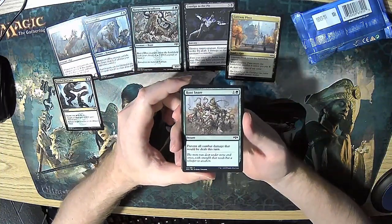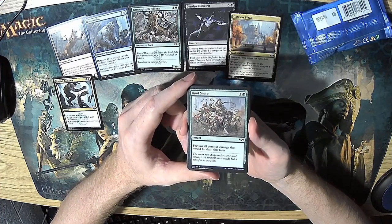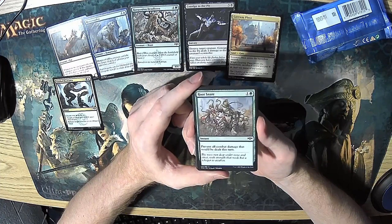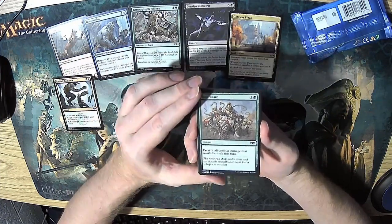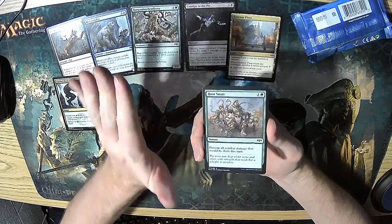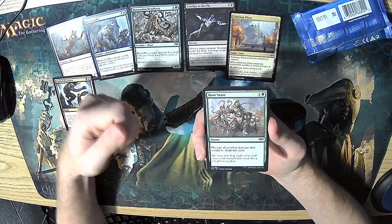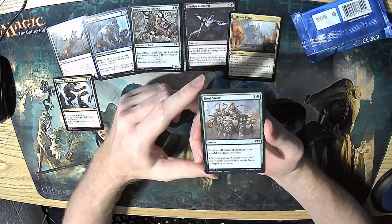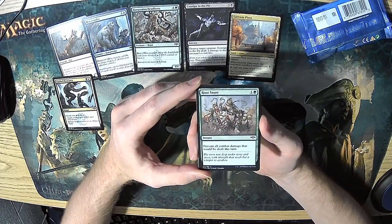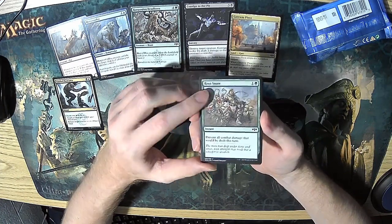We have Root Snare, which is an amazing card. For those of you who don't know, I love fog effects. I once won a game day with a turbo fog deck that was extremely annoying to play against, but a lot of fun. That said, fog effects are not really good in limited. They are extremely powerful effects, don't get me wrong, but what you're trading for that power is having a card in your hand that potentially does nothing. It is very situationally useful, which means it's not necessarily worth including in your deck, so I often don't run fogs in limited — but man, I still love it.